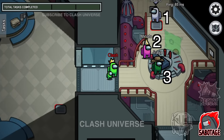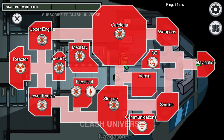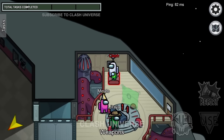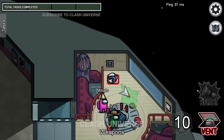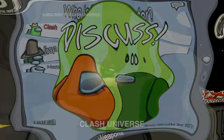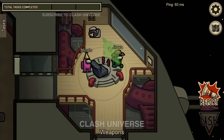Suppose there are three crewmates in a room — here's an awesome vent strategy you can use. Firstly, turn off the lights. Now quickly vent towards the room and finish one of them, then quickly vent back. As soon as one of them finds the body, they will automatically put the blame on the other person standing in the room, because they didn't see anyone else come or go away.